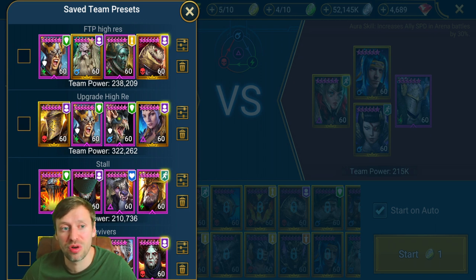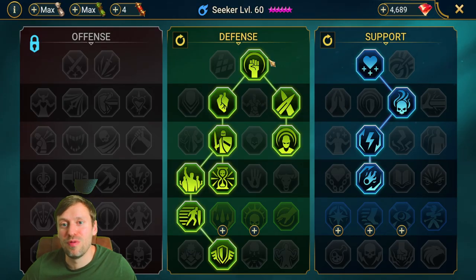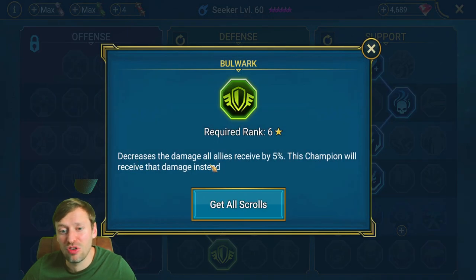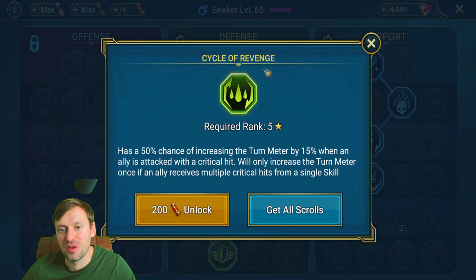I'm going to show you the masteries for Brogni since he has very specific ones for this team. I don't actually have Brogni built for arena but I have my Seeker built for this specific role. We take Selfless Defender — decreases damage an ally receives from the first enemy hit each round by 20%, with this champion receiving that damage instead. We also pair it with Bulwark, which decreases damage all allies receive by 5%, again redirected to this champion. Seeker is really absorbing all the AOE damage. I'd probably also take Cycle of Revenge to keep his turn meter going.